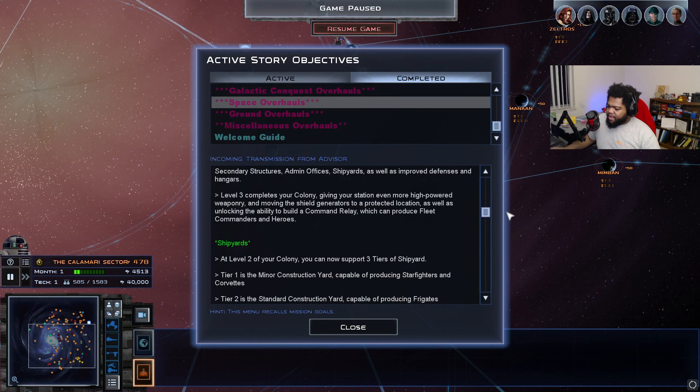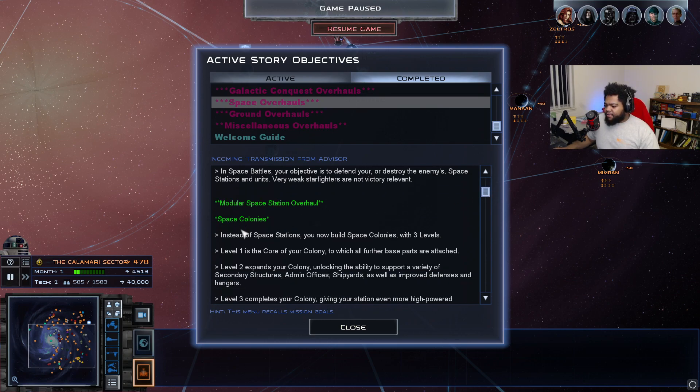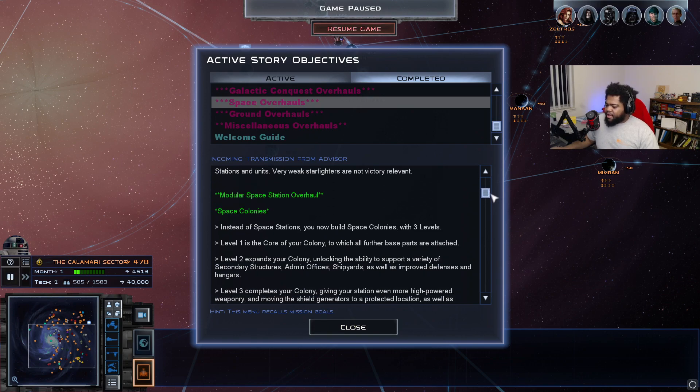Briefly covering the space overhauls: there are new maps, skyboxes, buildings with props, atmospheric maps, and some notable locations. Your objective in space battles is to destroy your enemy's stations and units — weak starfighters are not victory-relevant. Instead of space stations, you now build space colonies with three levels. Level one is the core of your colony; level two expands it, unlocking secondary structures like admin offices and shipyards that all attach to the station at once — it looks really cool.